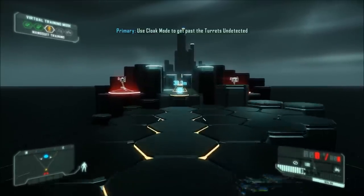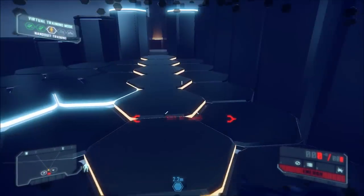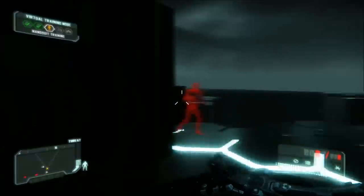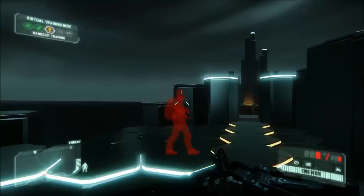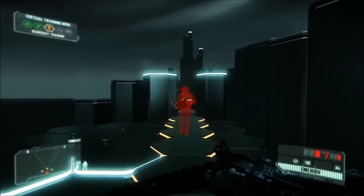Combine nano suit modes dynamically to maintain combat advantage over your enemies. The nano suit monitors cortisol stress hormones in nearby enemies to calculate observability. The threat level is communicated to you via your HUD stealth meter.